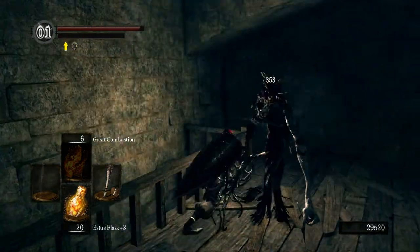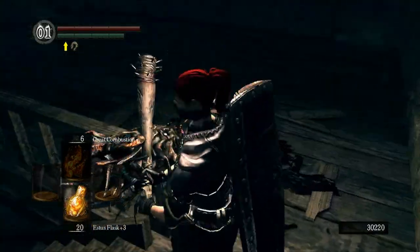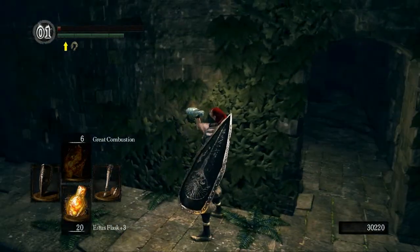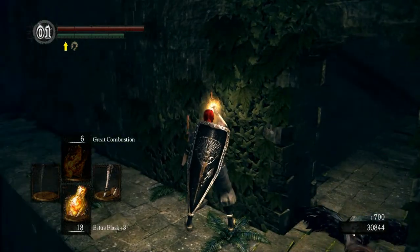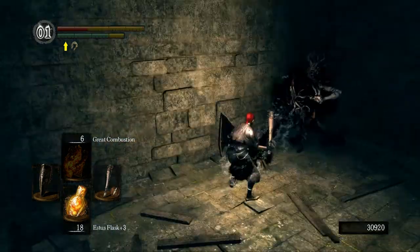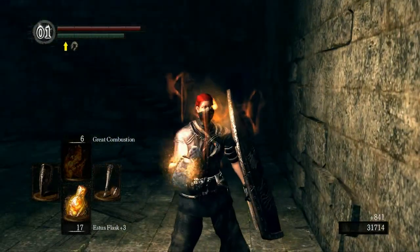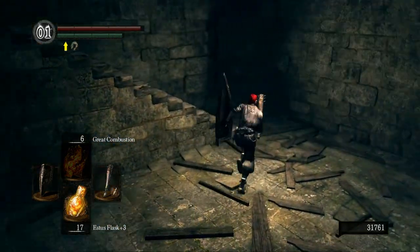Those guys aren't very strong — a two-handed weak attack will kill them. Going into this room I have 20 flasks, so you might as well top off your health. If you have flasks left over I'd go ahead and do that. I like to charge the first one as quickly as I can. You do not want to fight two at once — you could wait behind a wall for at least one of them to laugh so you don't get hit from the side.